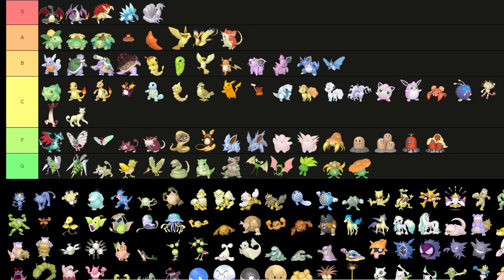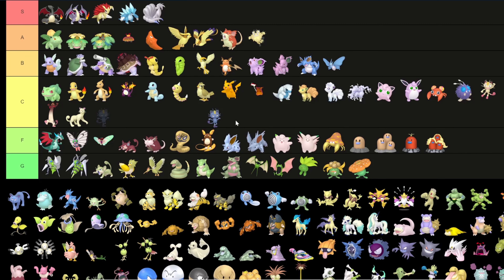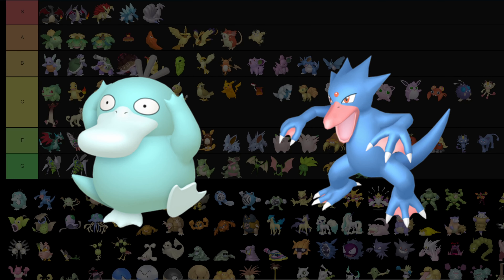There's a trend in more recent games with regional variants where the shiny of a regional variant is the same color as the regular variant — and I do like that. I'll put Galarian Meowth in A. The others go into F because I don't like that blue.